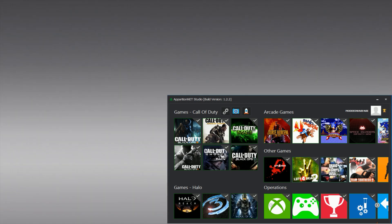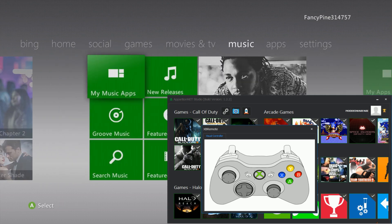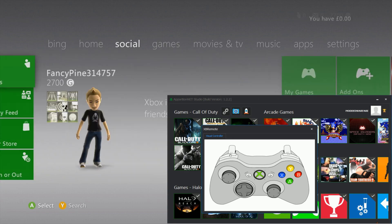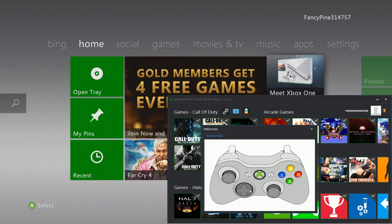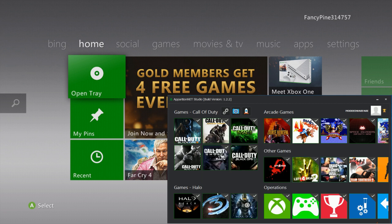The last new feature is XB Remote, which allows you to remote control your console from the tool. You can scroll through different dashboard items using a virtual controller in the tool, and the D-pad and all buttons work — the sticks aren't functioning yet but will be added. Scripts will also be added to make this much more useful, so keep an eye on future updates.